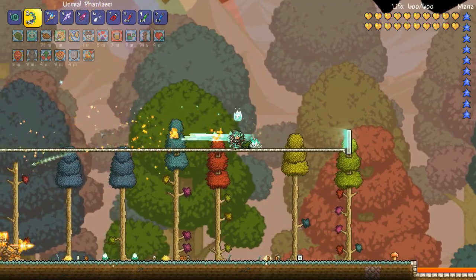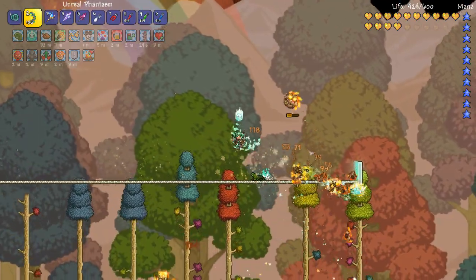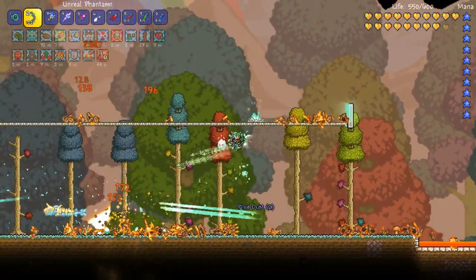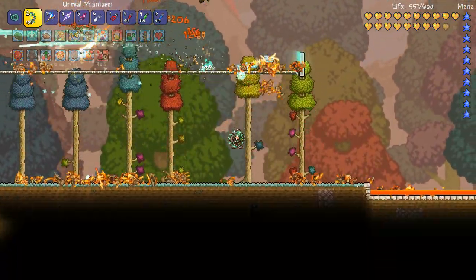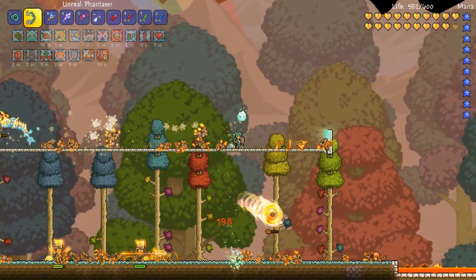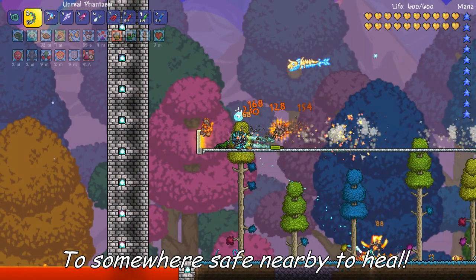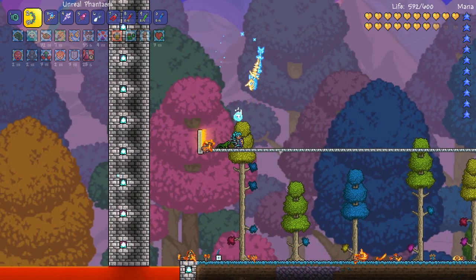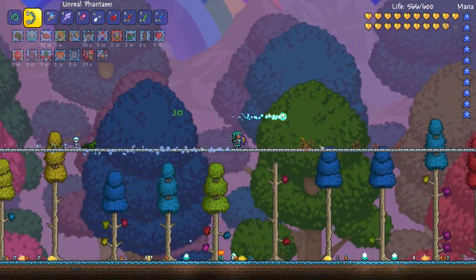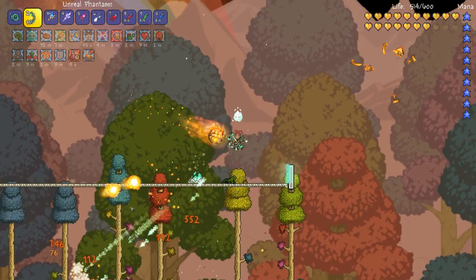Another thing I've been finding really useful with the Portal Gun is setting up a bit of a catwalk along the pillar fighting areas. That way you can battle away with the mobs, and if you're getting a bit overwhelmed, just have a portal set up with the other one just to the left of the area, just outside of the spawn zone. Once you've healed up and you're ready to fight again, you can walk back into the zone and start fighting.